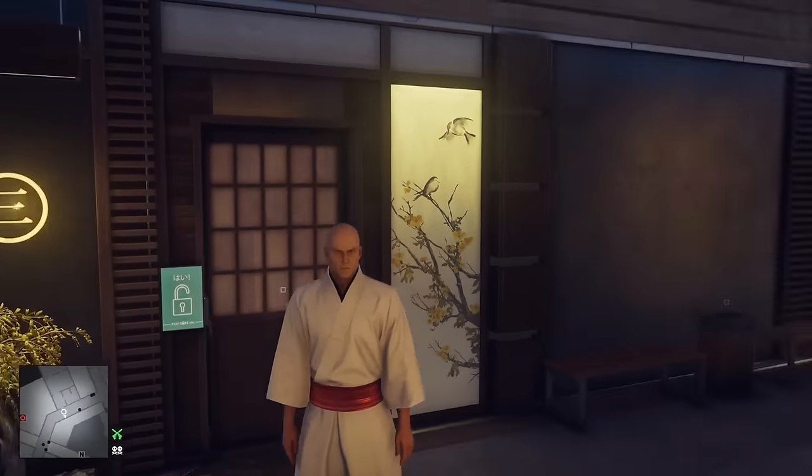Since doors in Hokkaido are unlocked by RFID chips rather than keys or cards, you can open one by simply dragging a dead or unconscious NPC with the appropriate disguise to the location, effectively turning that person into a human key. This even works when they're hidden in containers, though the boxes within a close enough proximity to keep the door unlocked are few and far between.